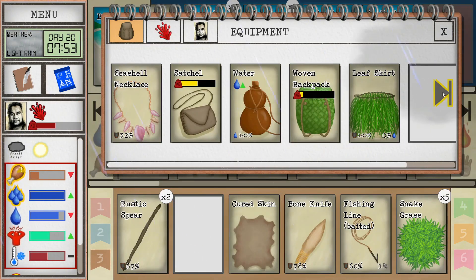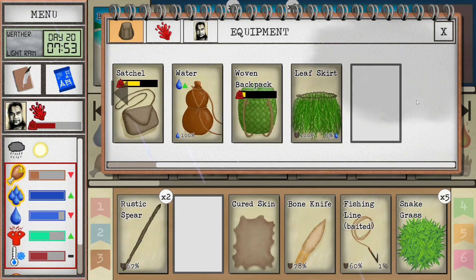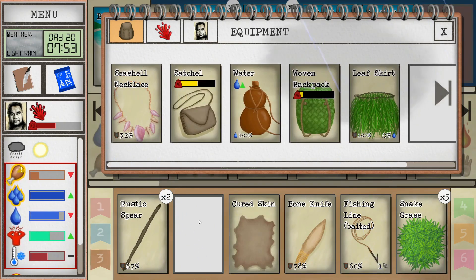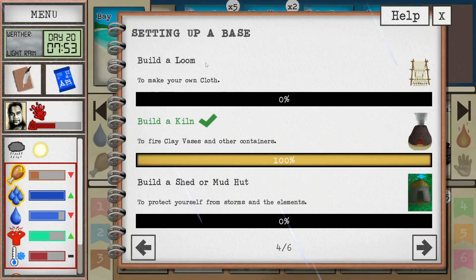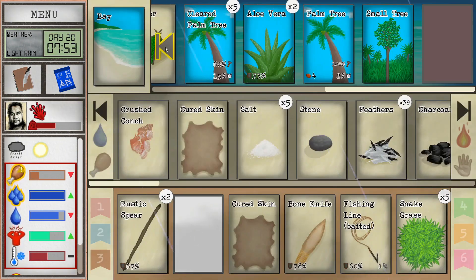He's wearing a skirt again, very cool. Now what else can we get him clothing-wise? We built the kiln, so the next big task in our journal is to build the loom, and then to build a shed or a mud hut. I want to kind of focus on clothing still.